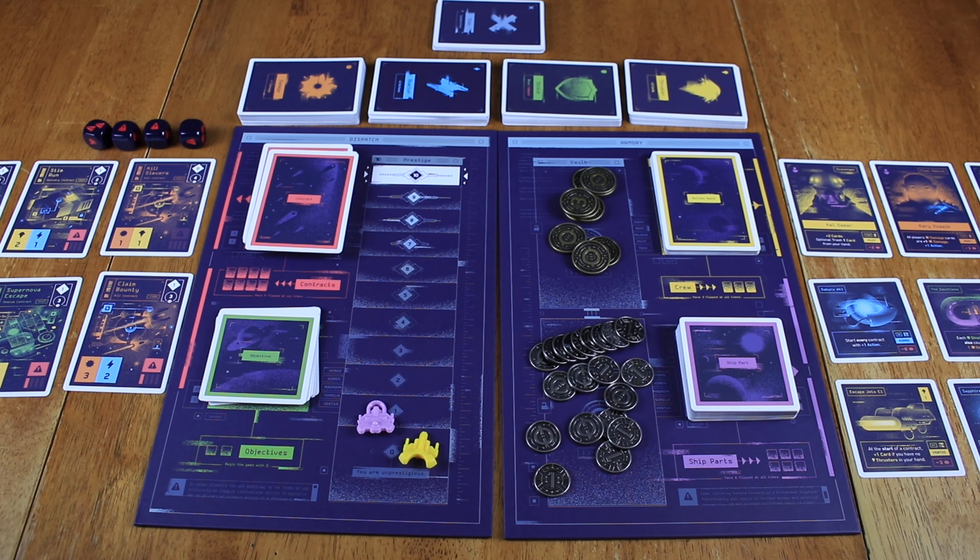You can attempt contracts by yourself, but the harder they get, the harder it is without help from players around the table. The hazard dice are in the corner — they have zeros, ones, and twos. When you roll them, that's saying you need that many shields played by the end of the turn, or else you lose that many points. For example, if you're at two points and complete a one-point card but rolled two hazards and can't play enough shields, you get one point for completing the contract but lose two points.